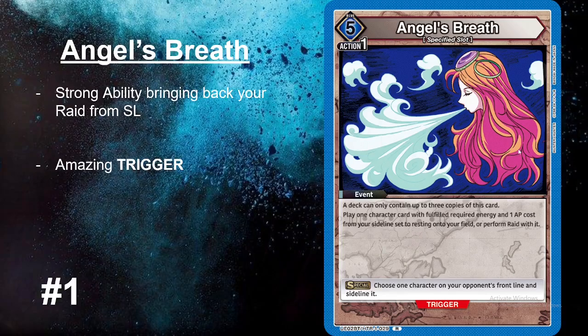Number one is Angel's Breath, a very interesting blue energy spell — I've never seen anything like this before. You can only have three copies in the deck, but what it does is allow you to play a raided character back from your sideline. Its trigger is insane: choose one character from your opponent's front line and sideline it. The actual ability lets you, for one action point, bring back characters with one action point cost — like your Gonfresses, your Biskies, your Culoas. It's an insanely strong ability.